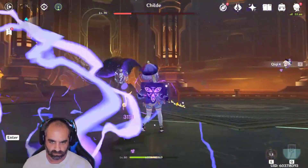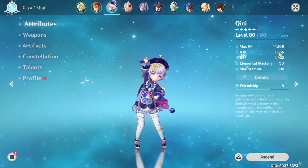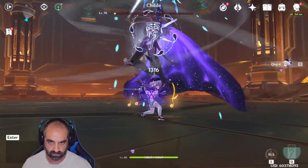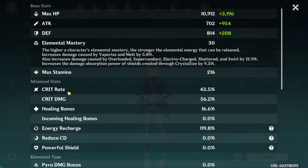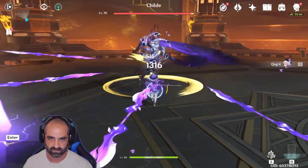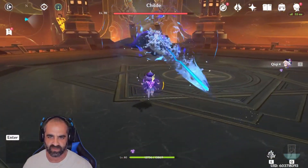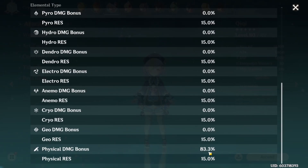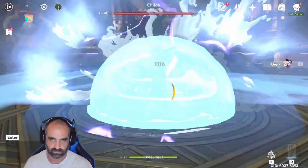First and foremost, she's level 80 and her weapon is level 80. I've got her attack at 1656, which is not the highest for a level 80. That's because we're using something else to do this DPS. So we're going to go into details. As you can see, I've got a 43.5% crit rate, then on top of that 56.2% crit damage. No one cares about the healing bonus, but it's there. And energy recharge about 120%. None of that looks too impressive until I scroll down here and you see 83.3% physical damage bonus, which makes her do a shitload of damage.